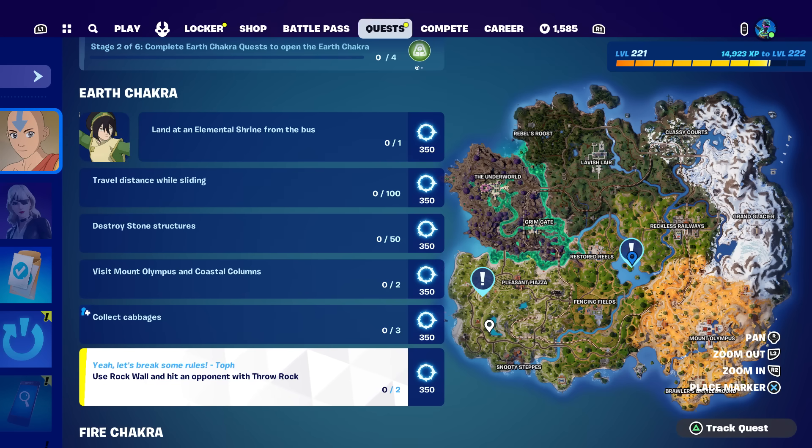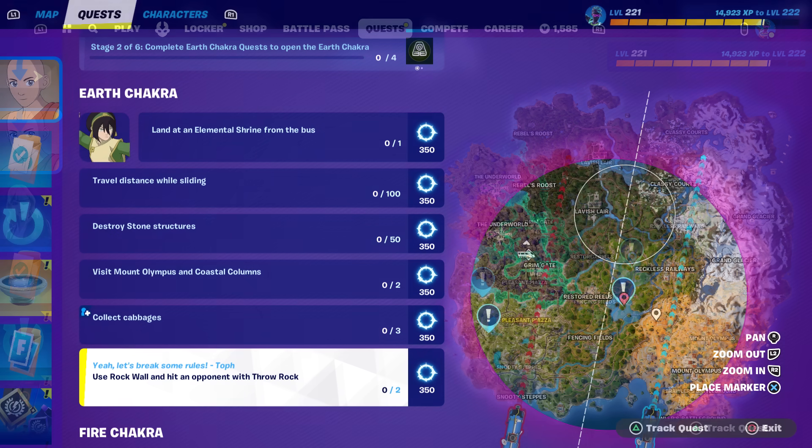The hardest quest is probably hitting an opponent with rock throw. Here's a useful tip: if a quest says 'opponent' that means either a player or an AI, NPC, or boss. But if it specifically says 'player' or 'enemy player' then you can only hit real people. When it says 'opponent' you can go up to any NPC or AI on the map and it'll count. Sadly though, in Team Rumble there are no NPCs or AIs.